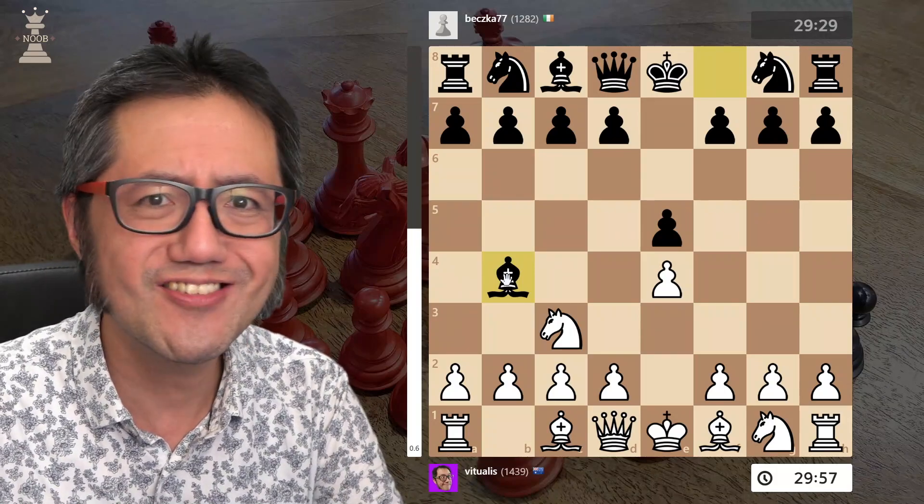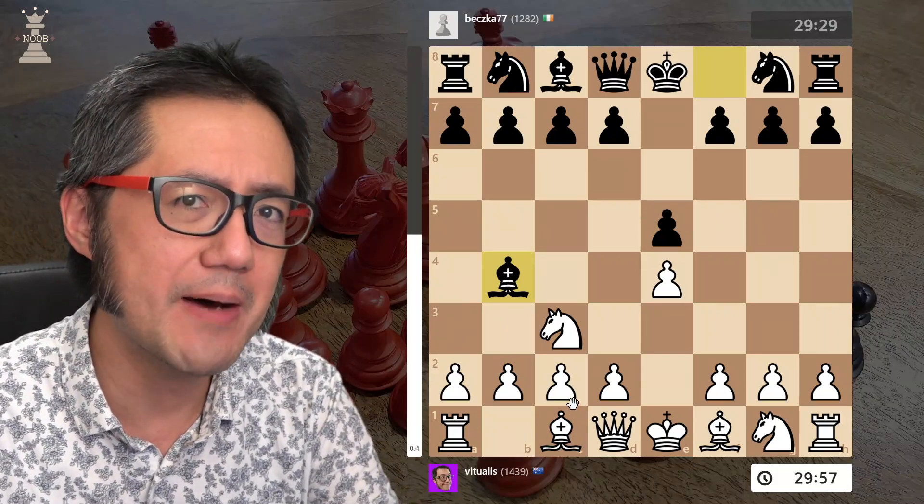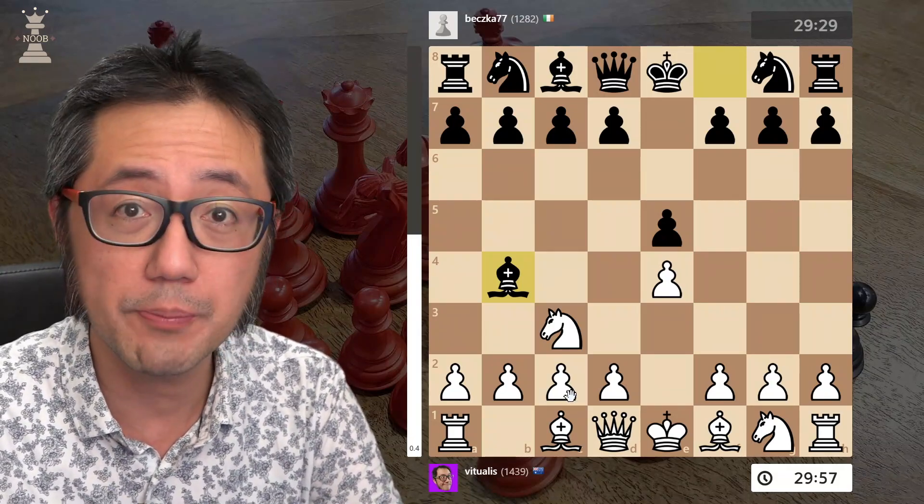The Shurelev counter-gambit is not good, and white in this position has a number of possible moves. So this makes it automatically good for white — we've got a lot of options.